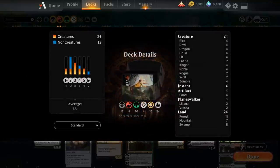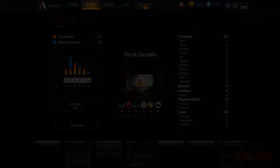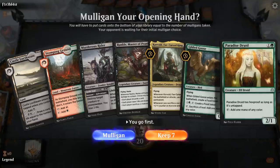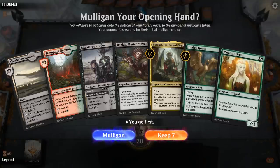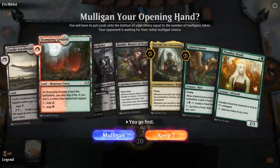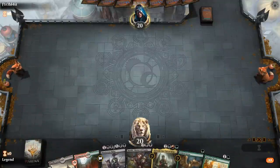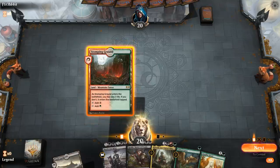That's the deck — now let's jump into some games and see how it does. We're on the play with a pretty solid hand: Goose and Paradise Druid to help us ramp. The castle is a little awkward as we don't have a swamp, so we're hoping to pick up a swamp or another untapped land in the meantime.